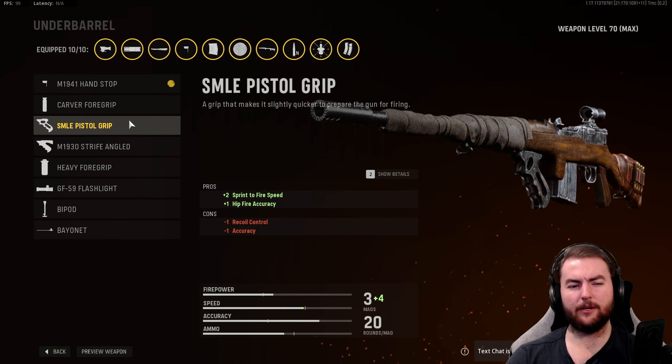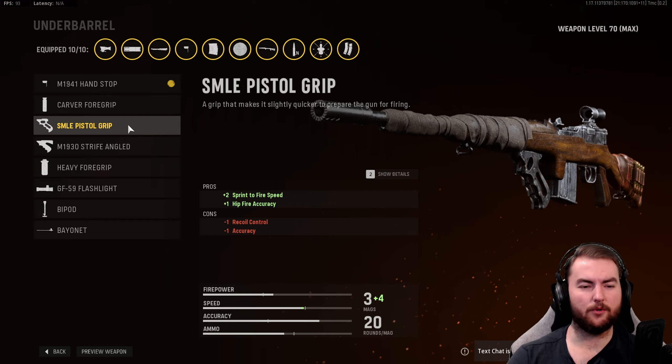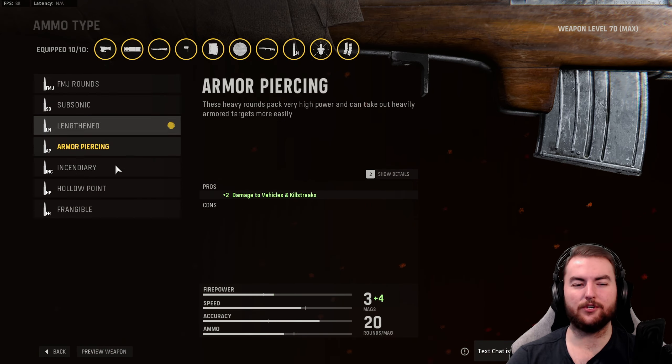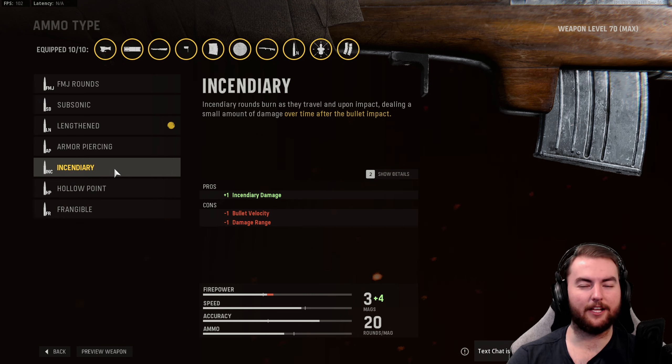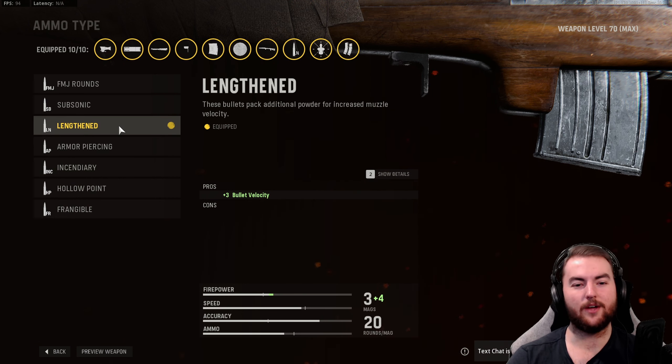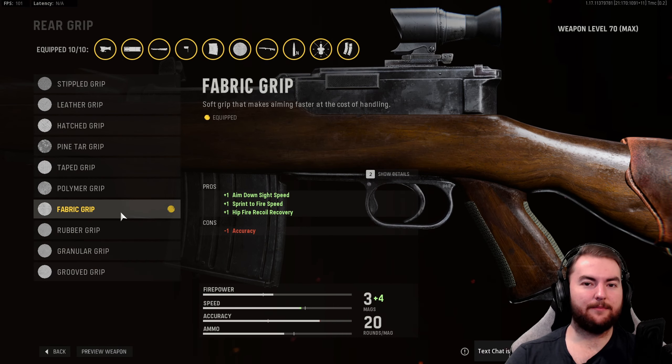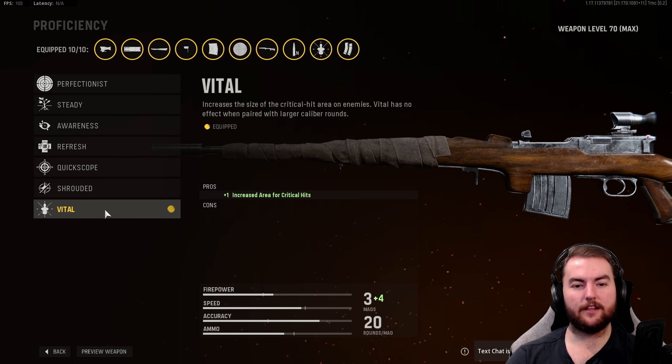Moving on to the rest of the attachments — the optic is, of course, whatever you prefer. We like the G16 2.5x scope for those medium-range maps. However, you can take a Slate Reflector if you are playing up close. In the stock, we have the ZP M502 Custom for horizontal recoil control, accuracy, and a little boost to our aim down sight speed. For the underbarrel, again the M1941 Hand Stop for recoil control and accuracy. I'd also look at an SMLE Pistol Grip for more sprint-to-fire speed if you're into that.